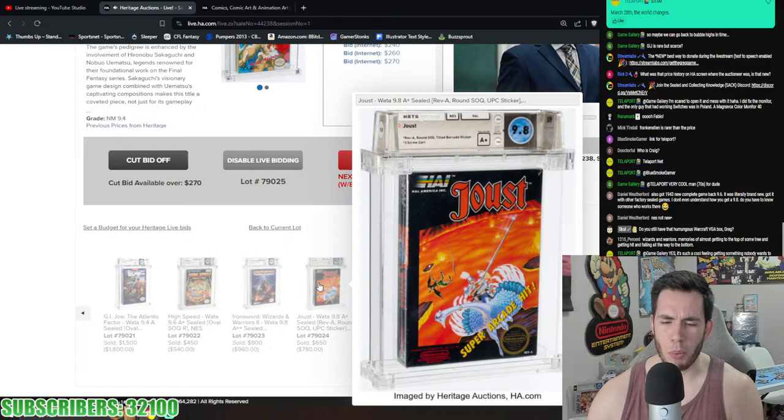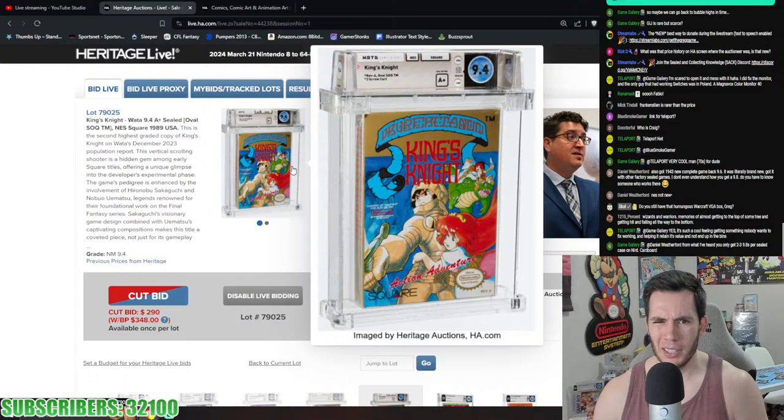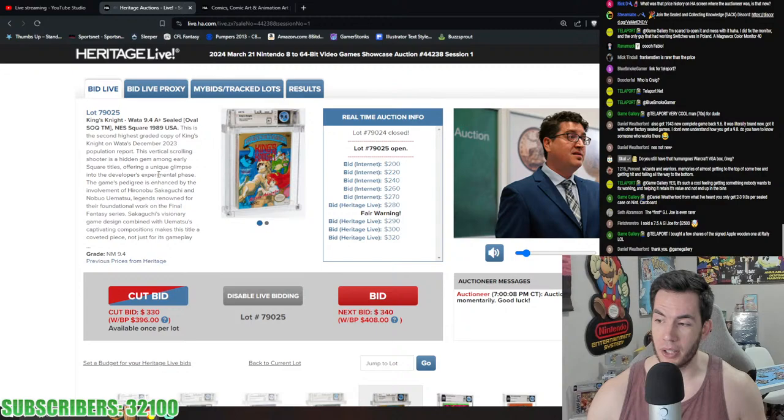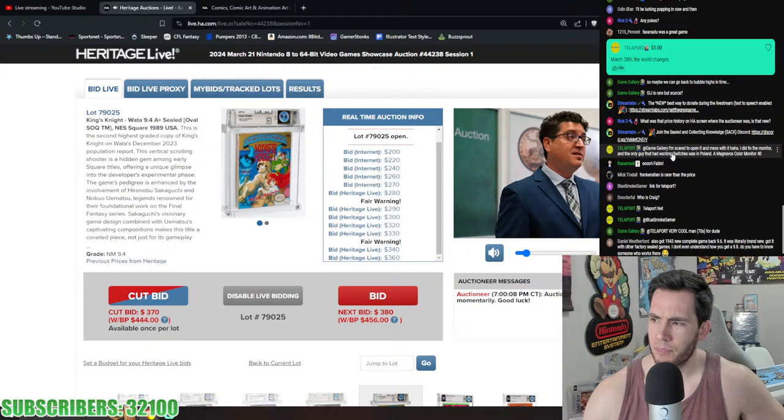King's Knight — really early Square-published game, one of only about two Square games on NES along with Rad Racer 2. It's the second highest graded copy on the WATA pop report. Early Square published makes it pretty collectible in my opinion. Someone sold a 7.5 A GI Joe Atlantis Factor for $2,500. Craig is in the Discord — join the Discord if you haven't, link in description.